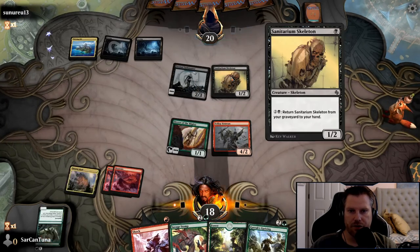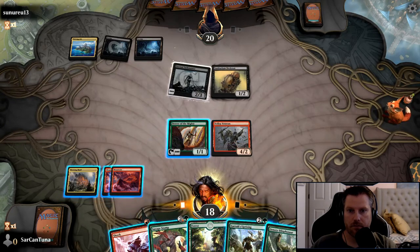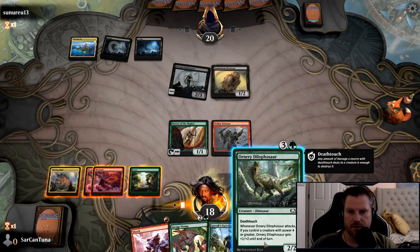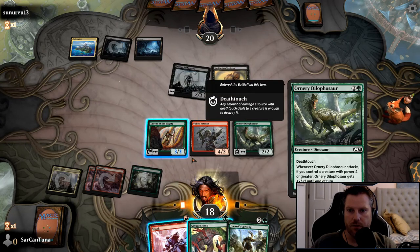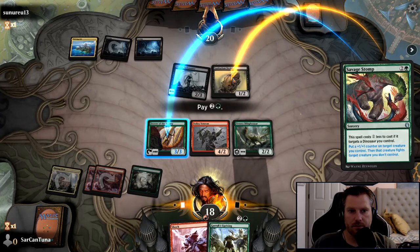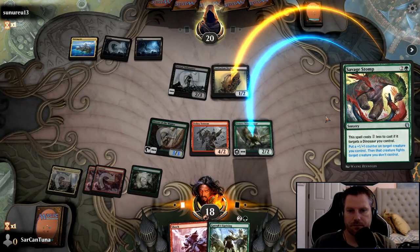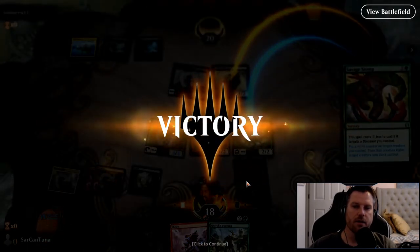I'm feeling a Shock here and a nice attack. If you control a Dinosaur, Savage Stomp goes really well with Volley Veteran, and my Drover of the Mighty gets a little bigger — he's going to pay for it. We're targeting the Dinosaur with it. They've just seen enough and call it a day.